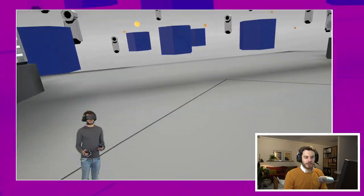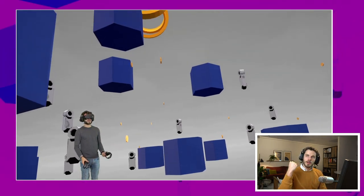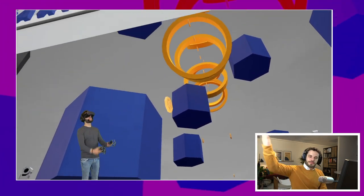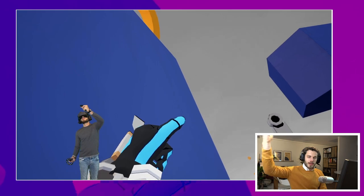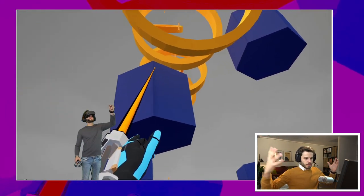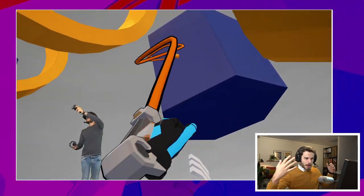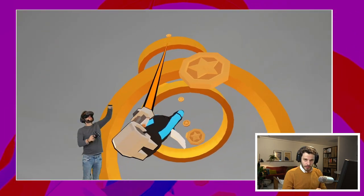With the grappling hook, it's not as easy as it looks — it's kind of hard, to be honest. It's like Spider-Man. You just grab yourself onto the wall, move towards it, and while you are moving towards the wall, you can grab another wall and maneuver yourself like this over the map. Pretty hard, but the parkour mode — I like it. It's a good way to practice your grappling hook skills.